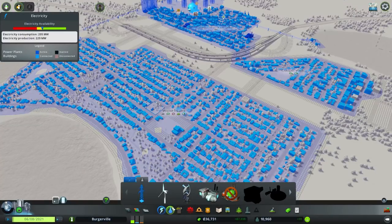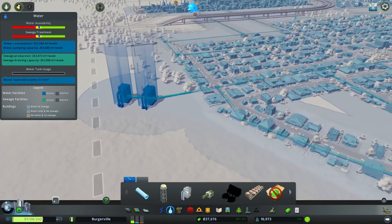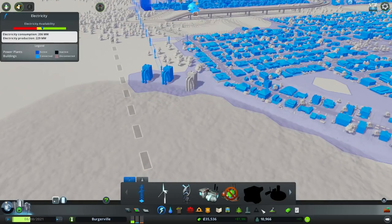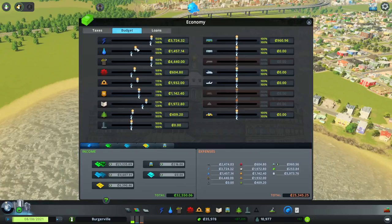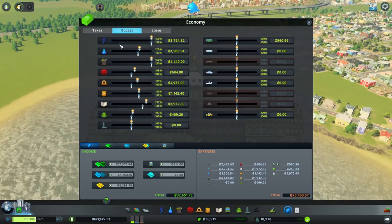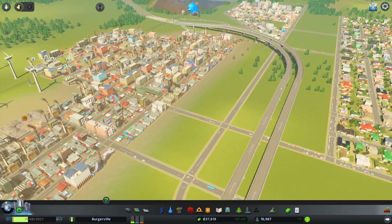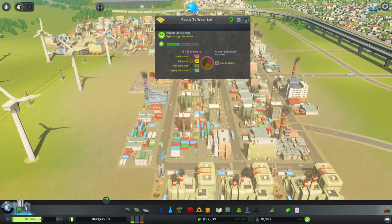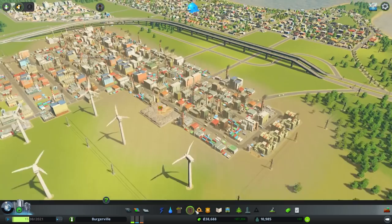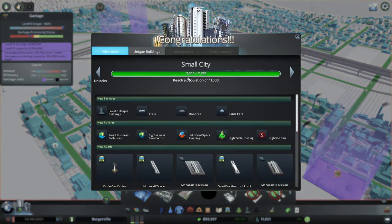Let's check our electricity - we're doing okay right now. Water is in the same boat. We have two water pumps; we might install a third. The electricity is what I'm a little afraid of - we've maxed out the budget and I have three coal plants and two incinerator plants running. Our garbage status isn't that great either. We've got two recycling centers. Oh, there's another upgrade - we're now a small city! There's the monorail, and there's the cargo train station I was looking for.